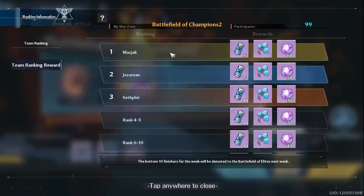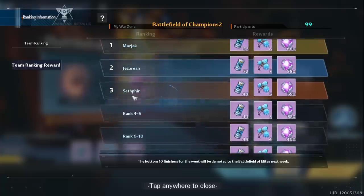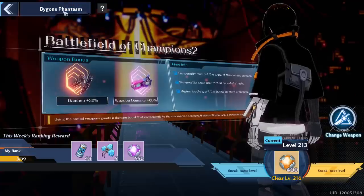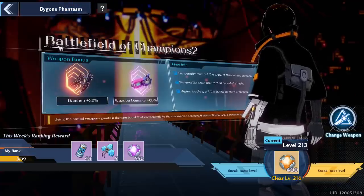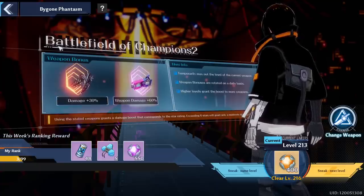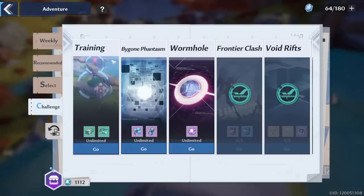If you can push all the way up there, go ahead and do it, especially if you have the star power on the weapons and the CS — like if you've been whaling out or whatever. Make sure you take advantage of your whaling and push all the way to the top. Don't be afraid to float around in that 6 to 10, because 6 to 10 is a good bracket. But if you get anything top 5, it's definitely better because you're going to get a little bit more advancement modules. So go in there and push. I will be coming out with a Bygone Phantasm video guide later on, so I'm going to give you guys all the tips to make sure that you succeed and push higher than before. So be on the lookout for that one.